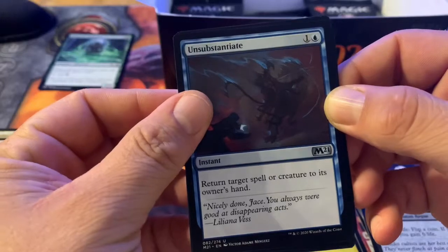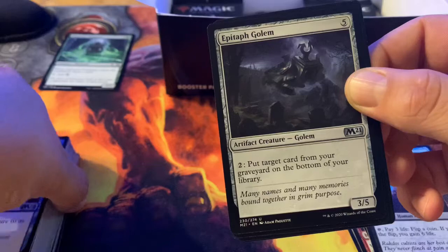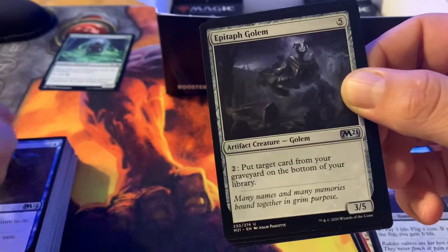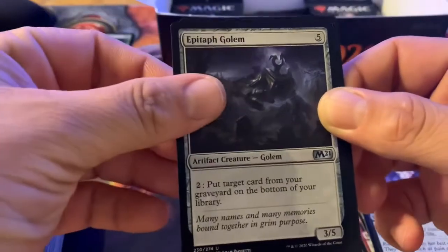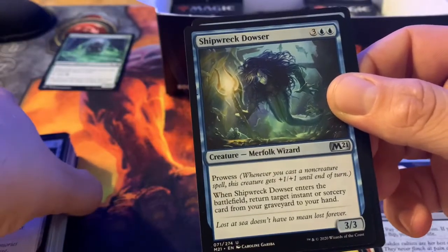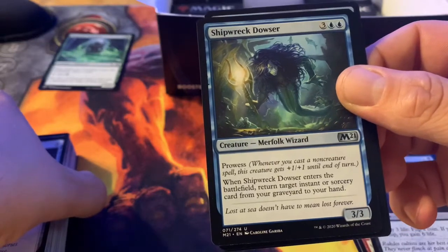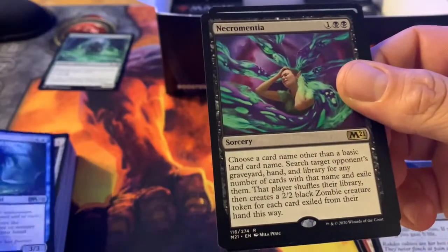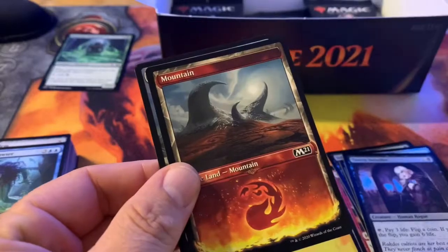Unsubstantiate — return target spell or creature to its owner's hand. Epitaph Golem — for two, you can put target card from your graveyard on the bottom of your library. Shipwreck Dowser — prowess; when it enters the battlefield, return target instant or sorcery card from your graveyard to your hand. Necromancia. And a cool land.